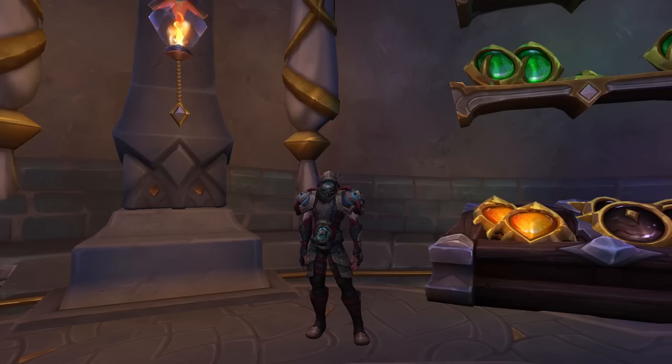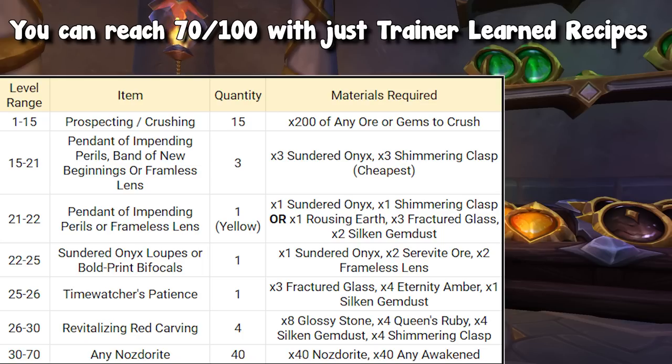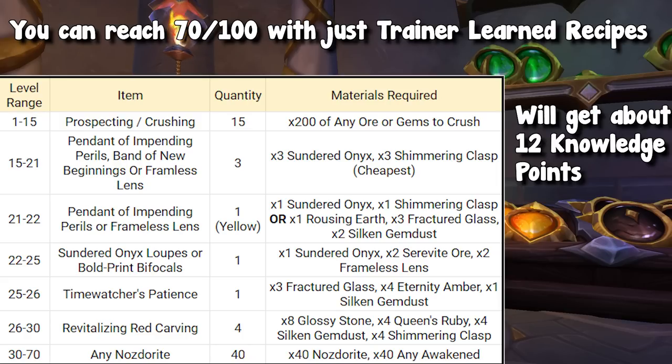That covers all the recipes, so let's go over leveling. Jewelcrafting is probably one of the best trainer-learned leveling professions. Trainer-learned recipes will get you all the way to level 70, which is very high. As you get closer to 70 it may get slightly harder as recipes turn yellow or green, but you can get there pretty comfortably. Because the leveling path is so simple, you're only going to gain about 12 knowledge points from it, though you can go back and craft other items to gain some extra.